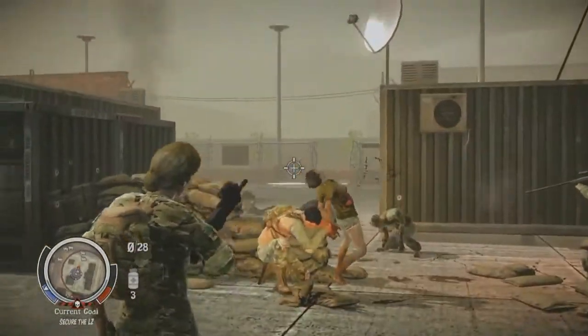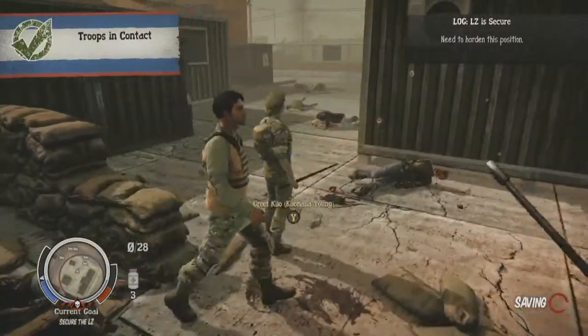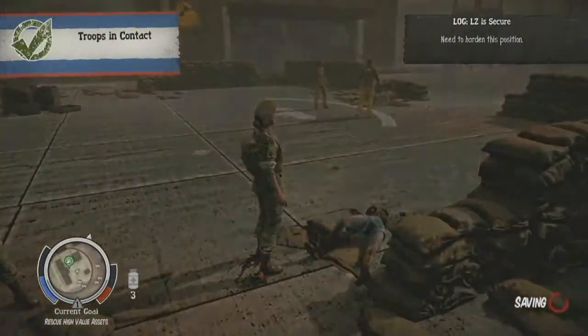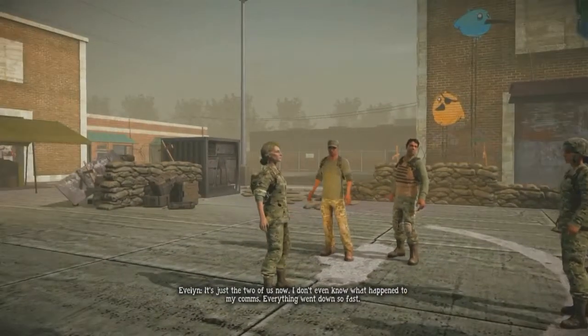It looks like we've cleared out the base. We don't have artillery yet — we're going to have artillery. That's another big feature of Lifeline: from the very beginning of the game, you get access to a lot of military hardware — artillery, drone strikes, and more to take the zombies out.